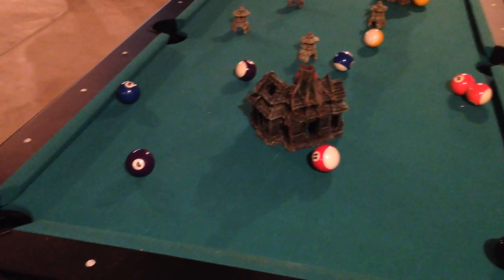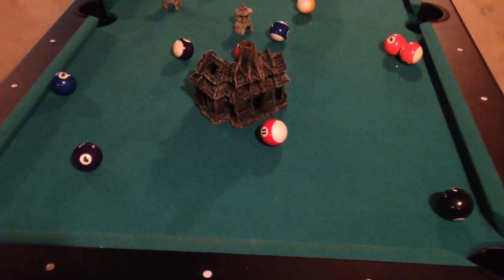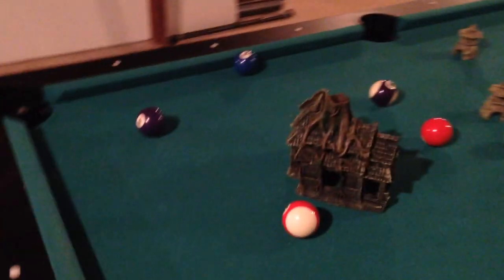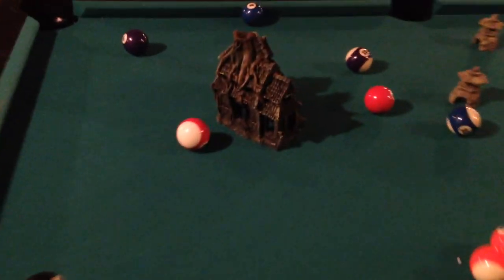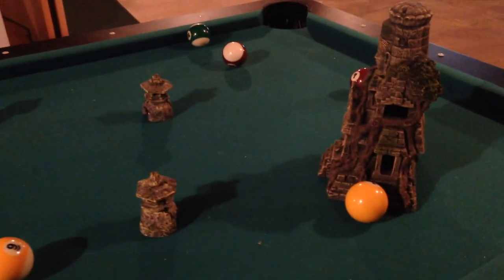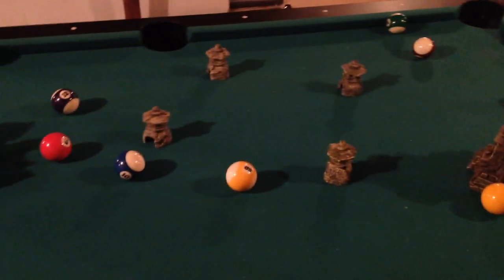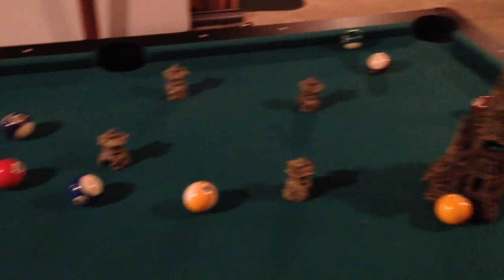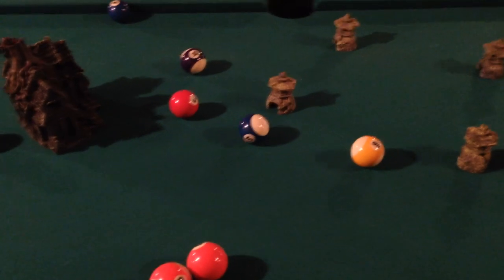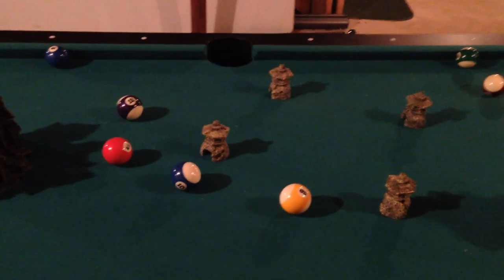Since he doesn't have a table we made a makeshift one, and we're playing on the world of Billiards 3. We've got some pretty awesome terrain — these things are kind of Japanese-esque. The planet of Billiards 3 has these floating balls around there, which will provide a little extra cover that I'm greatly going to need since I am playing my Celestial Suns.